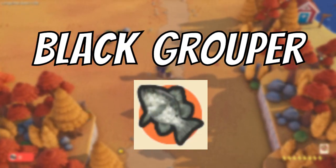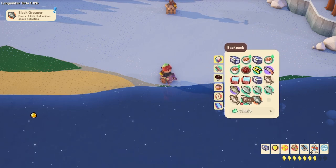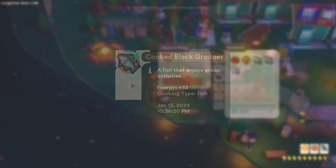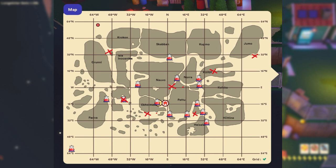The next fish is the black grouper. The black grouper is a greeny-grey and tan coloured fish. When cooked at a cooking station it becomes a food which can give the player around 35 energy. The black grouper can be found in both the plains and the snow biomes and has a 4% catch rate. Here are some locations provided on my map.